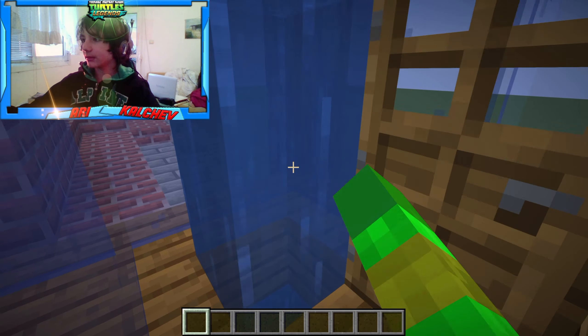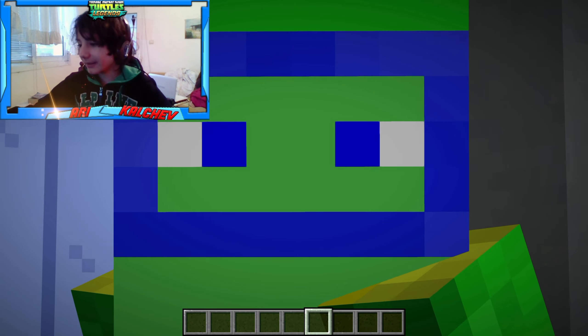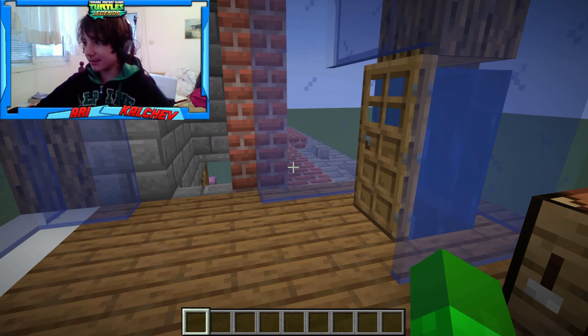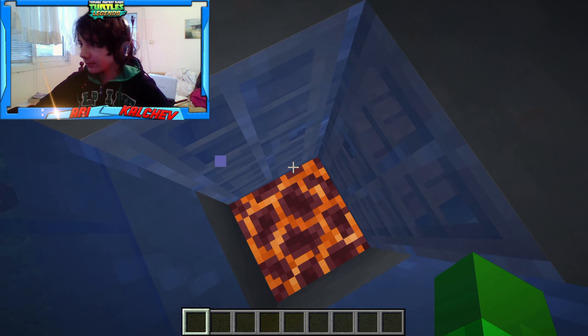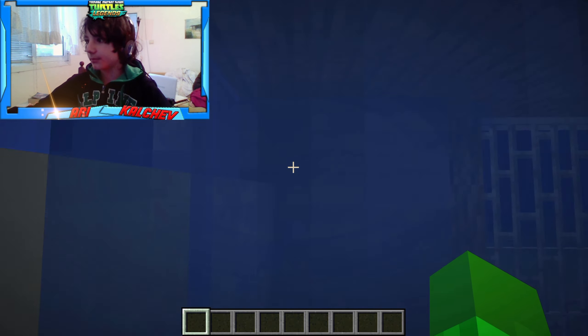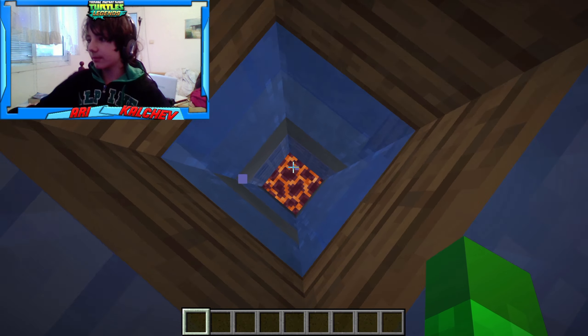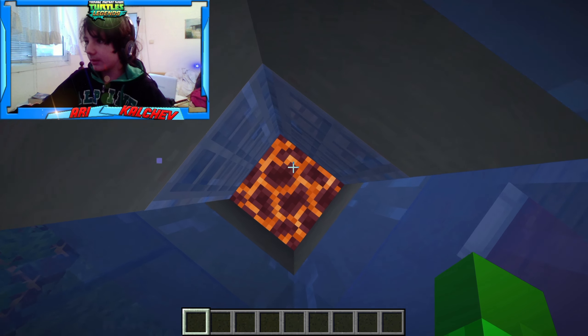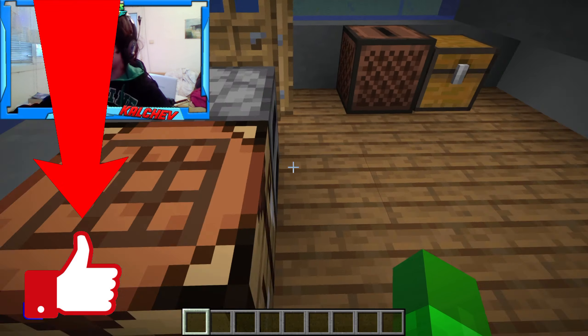So yeah, you have these elevators. I just fixed it real quick now. This is the elevator down — I don't think it's working right now for some reason, I'm not sure why. And this is the elevator up. You have wood over here to stop you from falling. All right, this is not working right now, but I can fix it, I'm pretty sure.